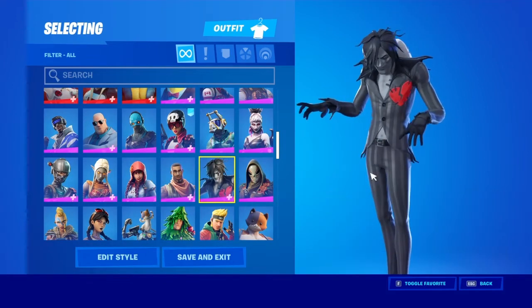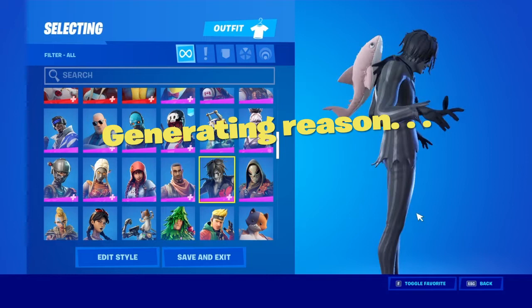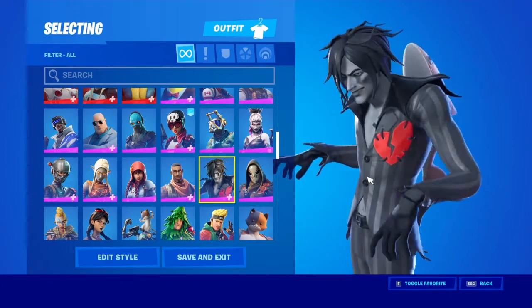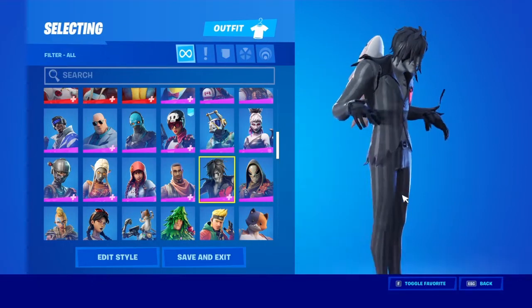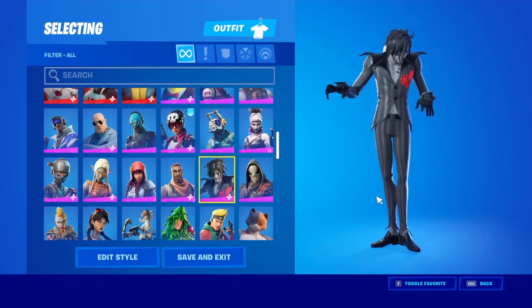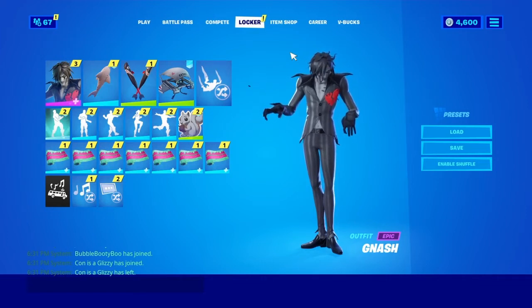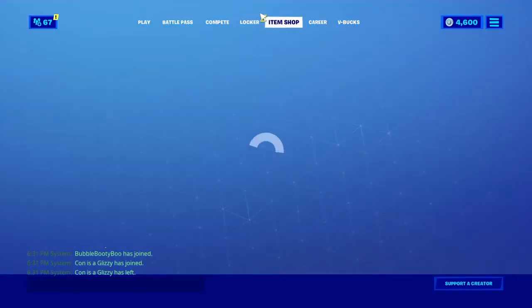I don't know what's going on with his hands here — is he like friends with Chaos Agent? It's got that kind of style to it, kind of weird. As you guys know, this pack is 2,000 V-Bucks which is like $16 because of the new price drop.